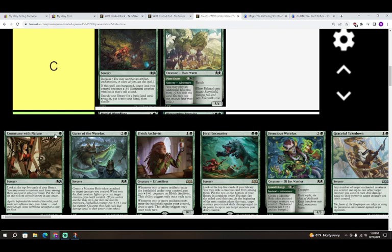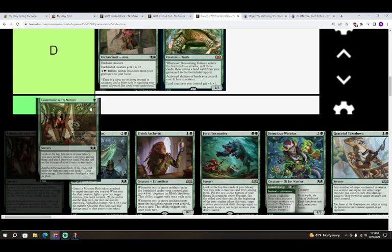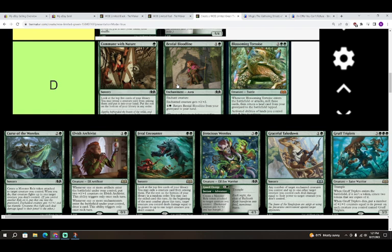Next is Commune with Nature — one green for a sorcery. Look at the top five cards of your library, you may reveal a creature card, put it into your hand, and the rest go to the bottom. You can still miss with this. With a seven-card hand, there's roughly 30 cards left — as long as you've got six creatures in your deck you should mostly hit. I'm giving it a D. I think if you just had any other middling creature you'd rather play it — looking at five to find a creature just isn't drawing a card.